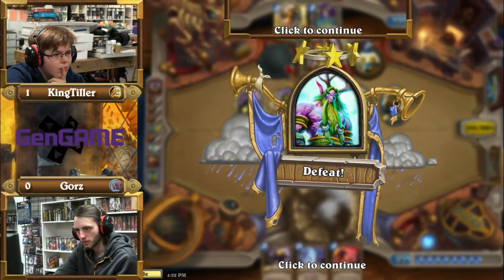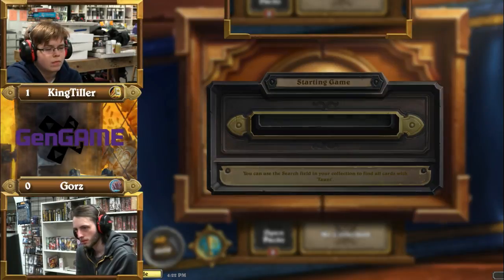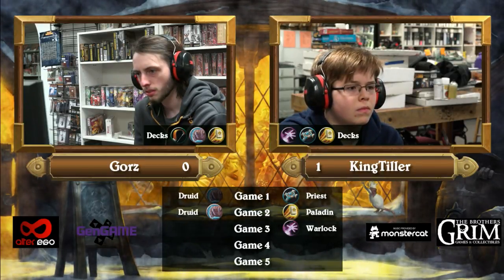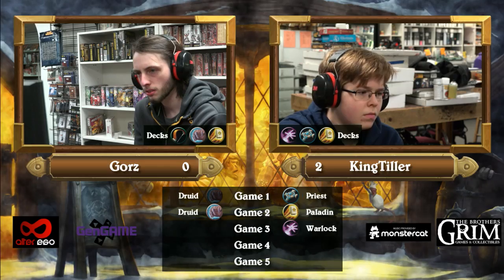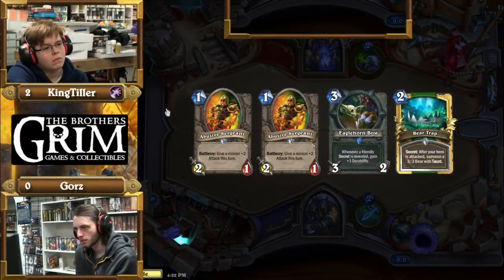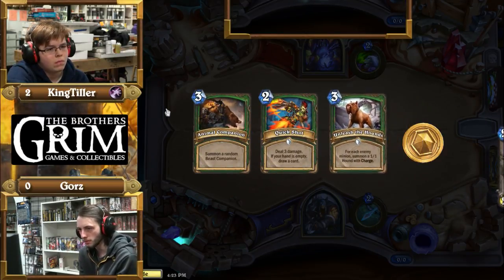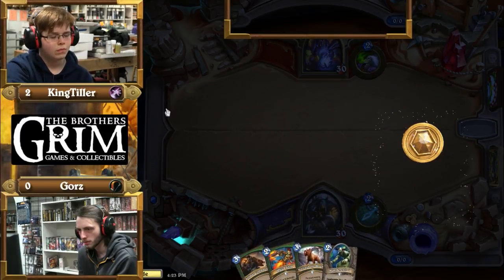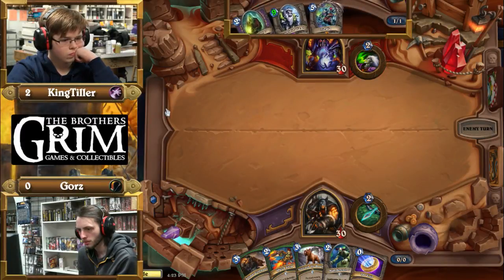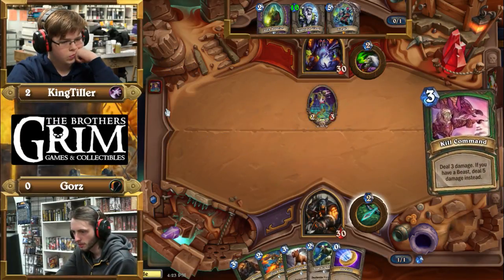King Tiller with all the BM honestly deserves to get comboed. Swipe after it's done is brutal. His Druid deck is not looking too good. King Tiller continues with the BM — someone's gonna have to tell him that's almost not acceptable. We might see the first squelch on camera. BM is in the spirit of Christmas, I guess. Gores is switching it up to Face Hunter, as kind of expected — we watched Gores on camera earlier when his game three with Face Hunter put his opponent in a rough spot.